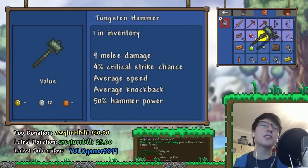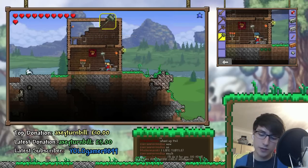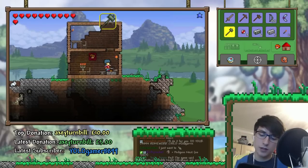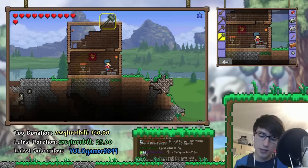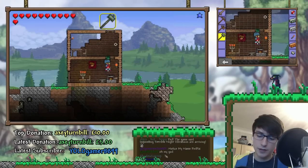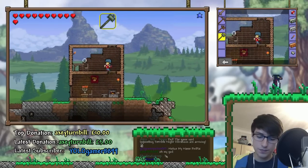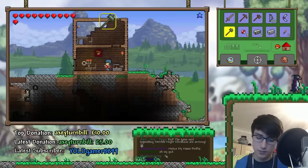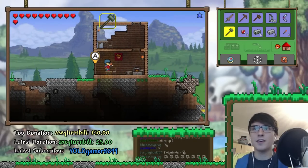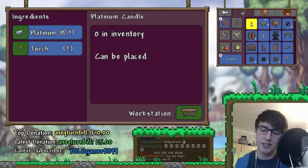Tungsten hammer. Oh, I wasn't using the hook earlier — I completely forgot about it. And I didn't see any of you guys shouting at me to use it. After I made the hook, I made a little bridge or something — I'm an idiot. I need to use the hook more often. I do that on the PC version too — I'll get a hook and then completely forget about it. Ped, use the hook! Oh yeah, thanks for reminding me.